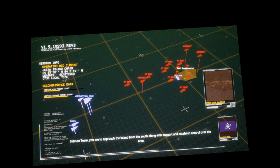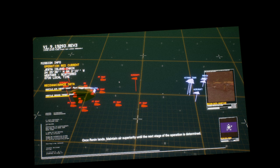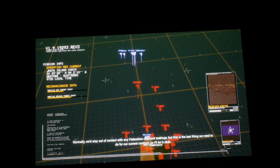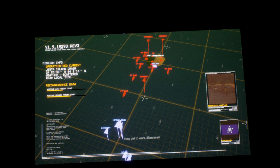So we're going in. Hitman team, you are to approach the island from the south along with support and establish control over the area. Your objective is to eliminate any surrounding anti-air and resistance on the island. After that, secure an LZ for our operator group Ronin to ascertain the cargo. Once Ronin lands, maintain air superiority until the next stage of the operation is determined. Be aware that the Burlocks have other merc pilots on tap, so enemy reinforcements could be a factor. This is the last thing we need to do for our current contract — two birds with one stone. Easy enough, right? Now get to work. Dismissed.